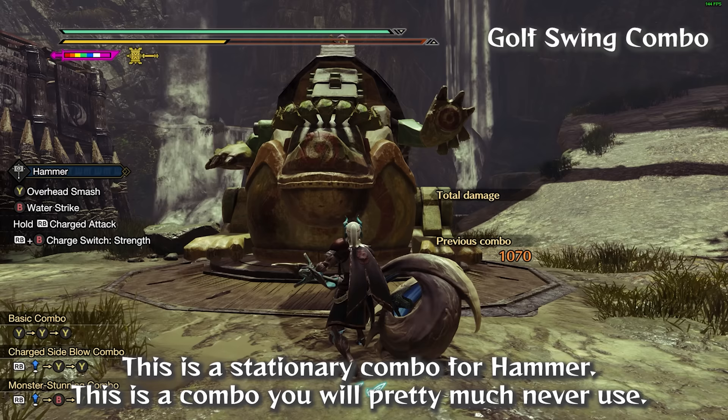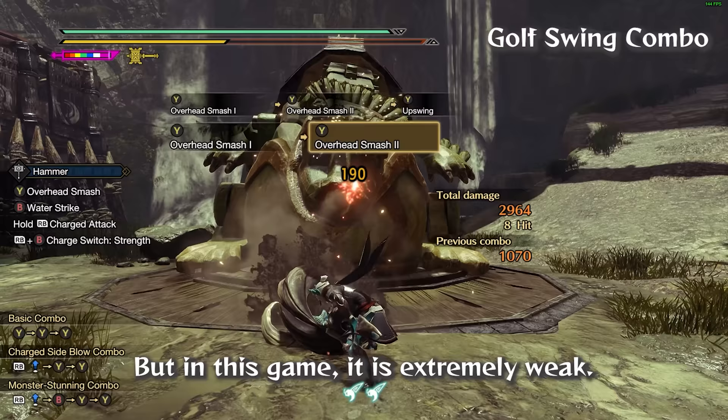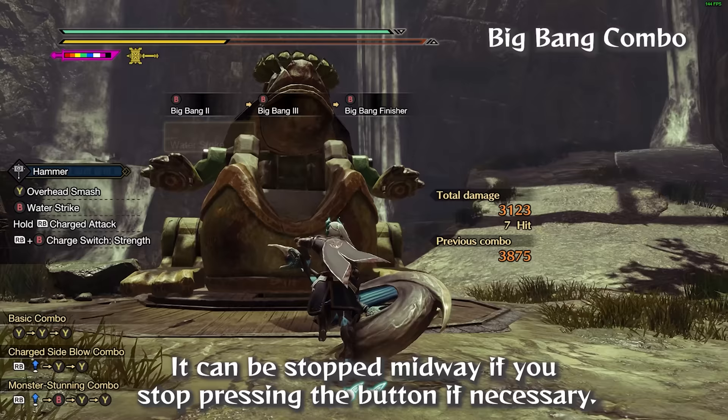This is a stationary combo for Hammer that you will pretty much never use. This combo used to be the strongest tool of Hammer for large monster openings in previous games, but in this game it is extremely weak. This is the second stationary combo — a very long attack sequence that deals the highest possible damage and should only be used for large monster openings such as KOs and topples. It can be stopped midway if necessary.